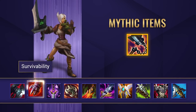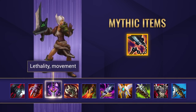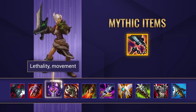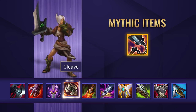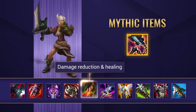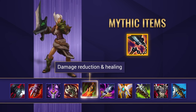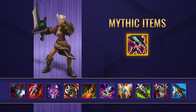Sterak's Gauge is going to give Riven a bit more survivability alongside a good amount of super beneficial bruiser stats. Youmuu's Ghostblade helps Riven gap close her targets with the movement speed boost and it also brings a ton of damage. Ravenous Hydra gives Riven more healing, damage and cleave which is perfect when fighting multiple targets alongside aiding her split push capabilities. Deathdance is also a brilliant item on Riven. When combined with Goredrinker and Hydra this gives Riven an unreal amount of self-healing and sustain allowing her to fight for what seems like forever.